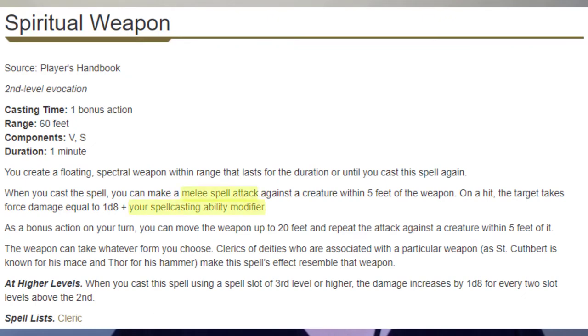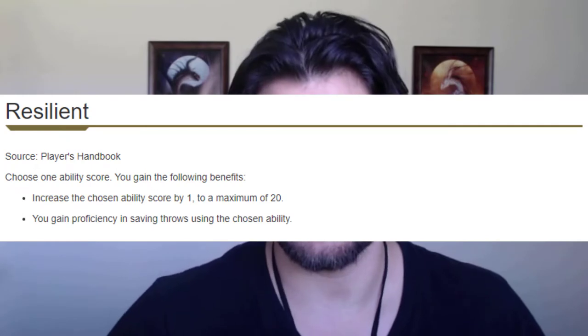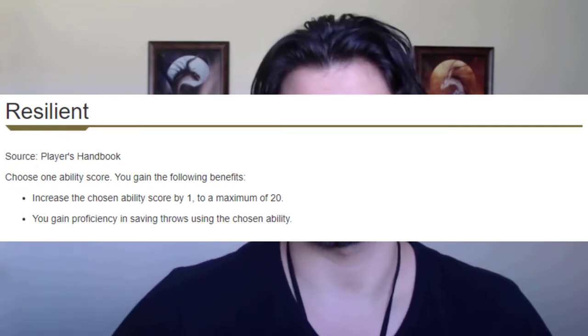At level three, we pick up second level spells. The most significant to our style is Spiritual Weapon, which lets us use our Wisdom modifier to attack as a bonus action — so even when we're done using our bonus action crossbow attacks, we still have bonus action attacks. At level four, I'm picking up Resilient Constitution, giving us a plus one to Constitution to reach 16, and proficiency in Constitution saving throws, making our concentration that much better.